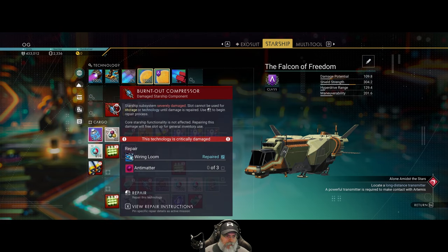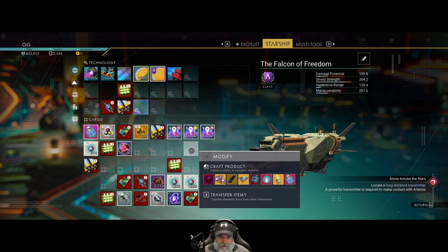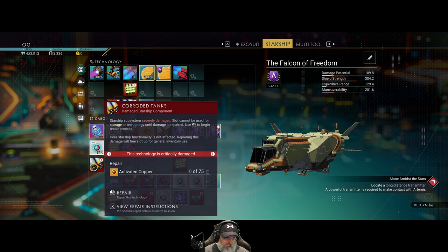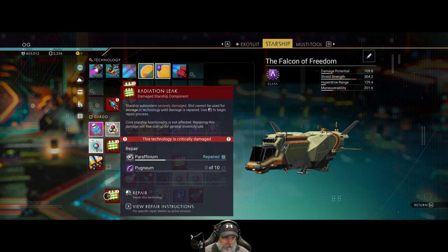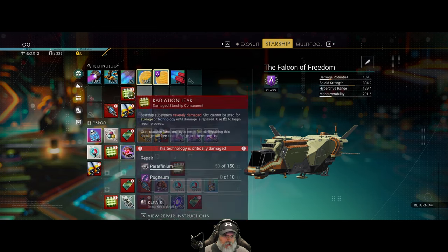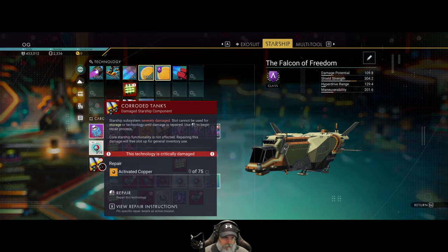Now I'm going to need to farm up a whole bunch of chromatic metal so that I can make a whole bunch of antimatter, because we need it for both fuel for our hyperdrive but also a few of these repairs. There are a few things that require antimatter - not just one but three each. So it looks like we need six antimatter just to finish repairing those items, and then we're going to need more to make warp fuel.